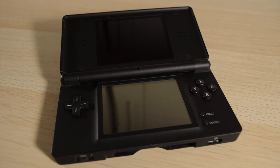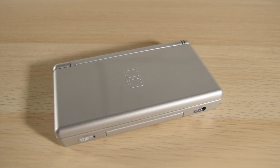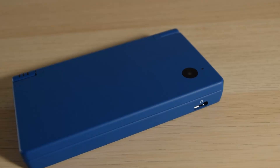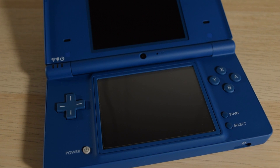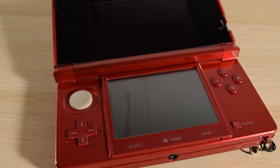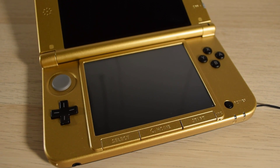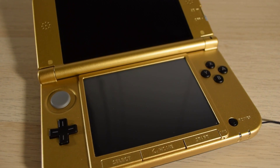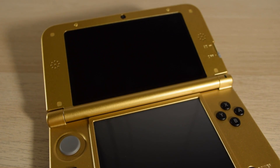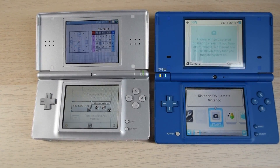Essentially, there are 10 different consoles that can play physical DS games: the original DS, and a more streamlined version which is also the most common one, the DS Lite, and the DSi and DSi XL, which feature bigger screens and extra features. Then there's the 3DS family of systems, which consists of the 3DS and 3DS XL, the 2DS, the New 3DS and New 3DS XL, and finally the New 2DS XL. So that's a couple of decades worth of hardware, making the DS quite an accessible console.